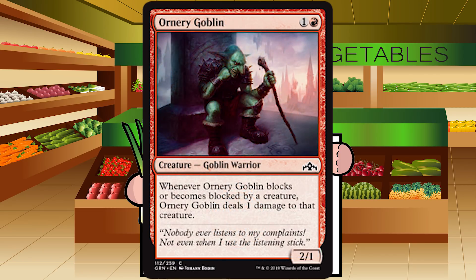Up next is Ornery Goblin — one and a red for a creature Goblin Warrior at common. It's a 2/1. Whenever Ornery Goblin blocks or becomes blocked by a creature, it deals one damage to that creature. This used to be called Ashmouth Hound back in Innistrad and was surprisingly decent. It can't be chumped by X/1s — they just die — and it trades with X/2s. On defense, X/1s can't attack you because it zaps them and they're dead while it survives. Don't sleep on this card. A very easy C+.